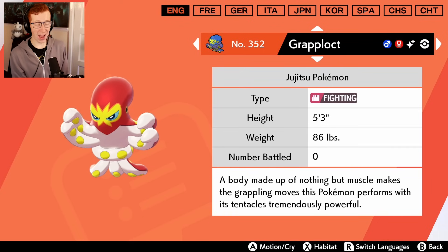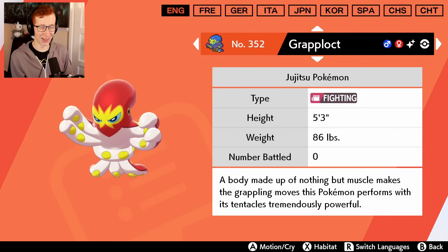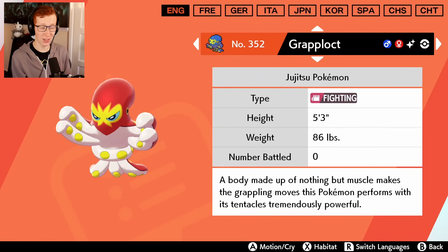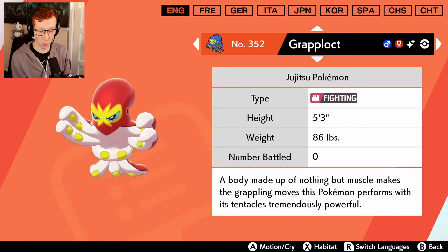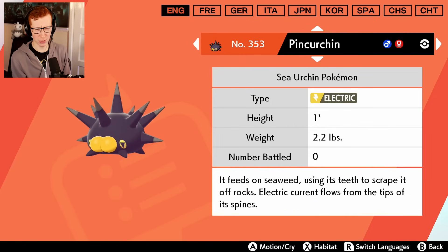And Grapploct - I think that's probably my favorite one so far. This reminds me of an arena fighter - that is so cool. That is a wrestler through and through - look at his mask, it's so cool. I actually prefer the shiny to the original variation, which for this Pokedex has been not very common. It's the jujutsu Pokemon - he's got a belt on, but still looking really cool.